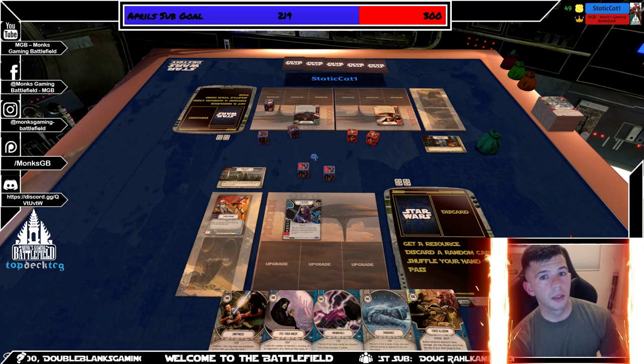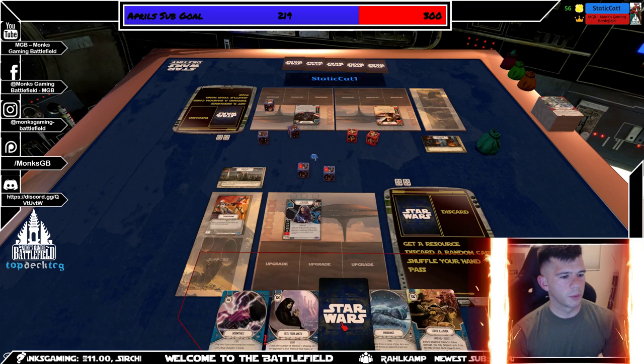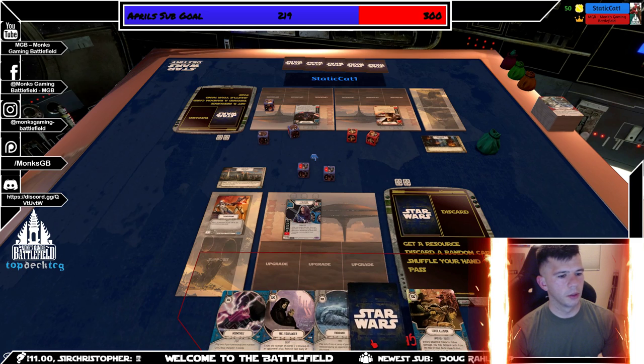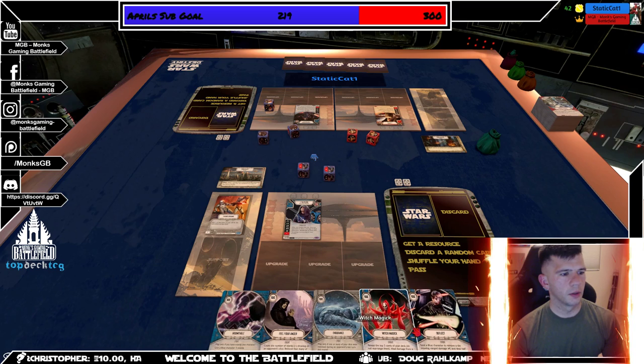Let's see if I like this hand or not. The Downward would be nice just in case. Swiftness would be good but I only have one resource so that's probably not going to work. He's going to use blanks against me so I might want to play Fulfill Your Anger. Endurance would be a good play. Force Illusion I never want in my first hand — that's probably a wrong mentality but that's how it goes. Deflect is completely useless for this match.